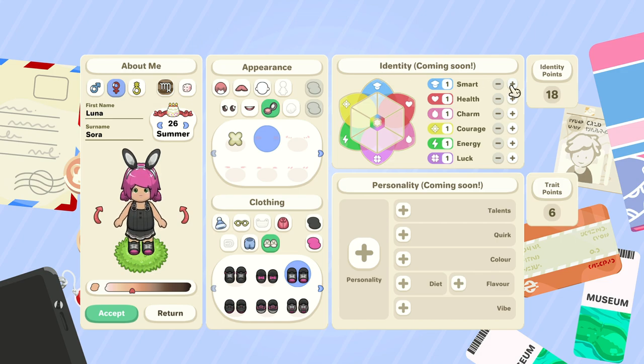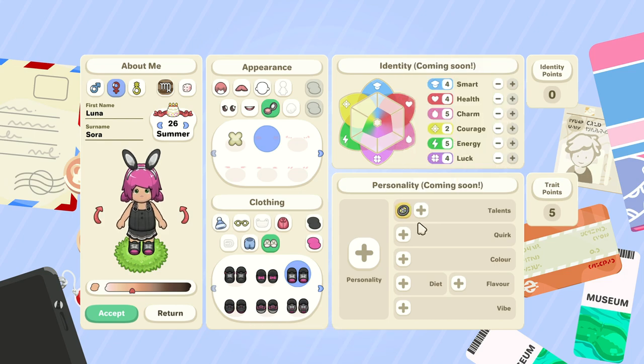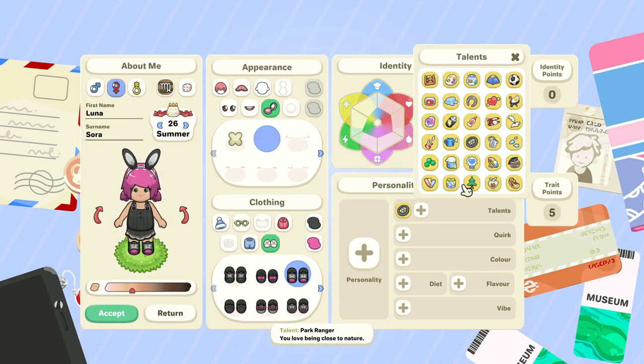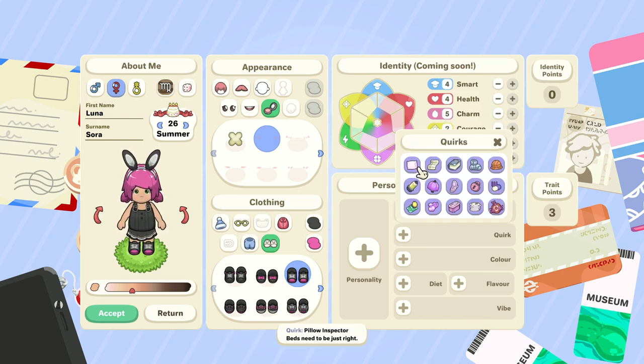Now for identity — it says coming soon, so I'm not sure if it affects anything yet. There are trait points to distribute; I'll be a little random with it. For personality, there is so much: Cupid's Favorite, Early Adopter, Tinkerer, Joyride, Caffeinated — you can go longer without sleeping — Shopping Spree, and so many more. I'll pick Joyride, Caffeinated, Shopping Spree, and Cupid's Favorite.